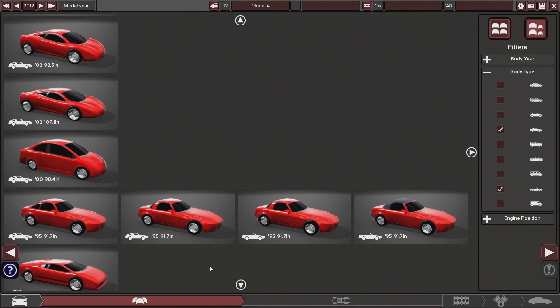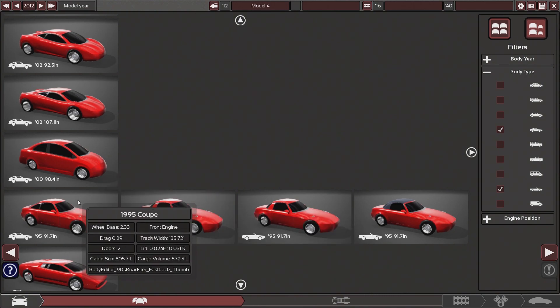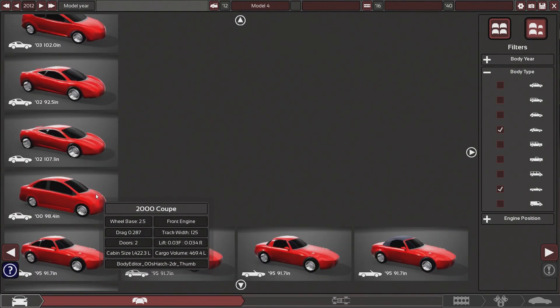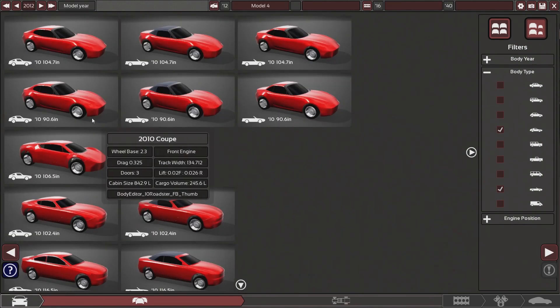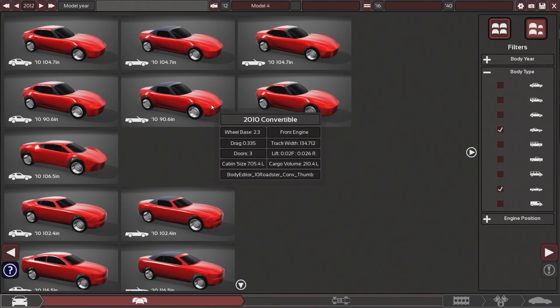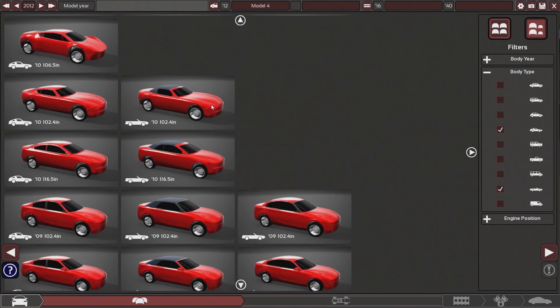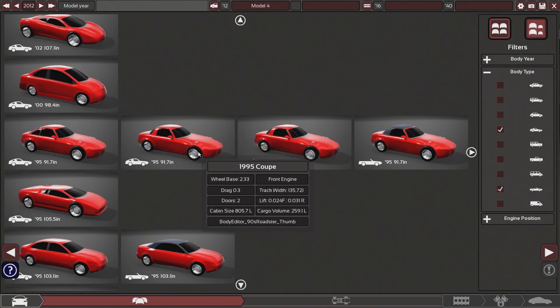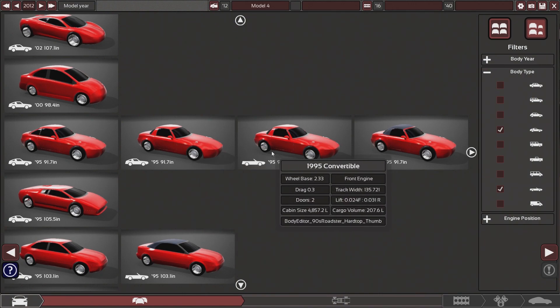Seems like most of you guys really liked watching me play Automation and then driving the car I made in BeamNG Drive, so that is what we're going to do today. Instead of making the drift truck, we are going to be making the turbo Miata. I already got the game all loaded up, filtered to all the coupes and convertibles. There's really only two good options for a Miata — the top one looks a little too modern, kind of like an ND Miata, and the other one kind of looks like a Miata but also kind of like an S2000. We're just going to go ahead and do this one.